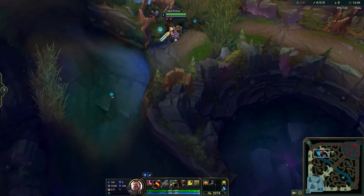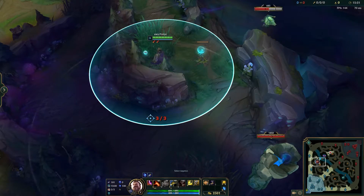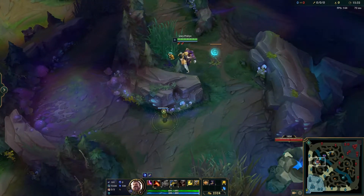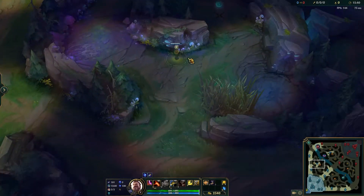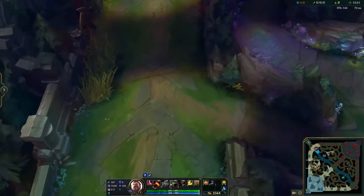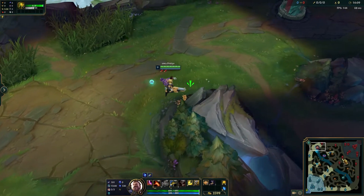I call this one the blue gromp ward. Let's say you're on red side. A good ward to put is where you can see both the blue buff and the gromp — or at least have vision of the jungler clearing the gromp. As a top laner, this is a really good ward to put at level one. You start invading at level one, put this ward down, and then you can see if a ganking jungler does a three-camp clear — red to blue to gromp — and then starts walking top for a gank. This ward could easily spot them a mile away and you'd have time to back off to make their gank useless.